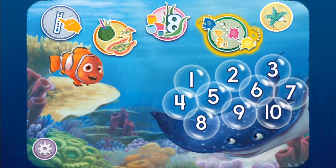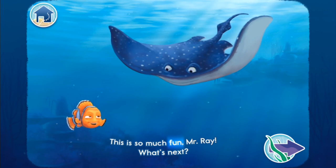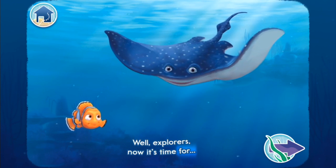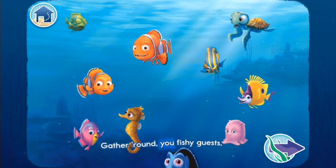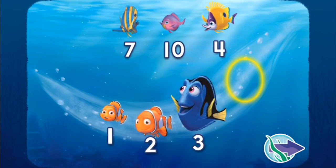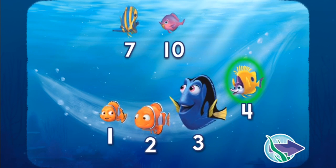Congratulations! You've unlocked another game — The Coral Conga! This is so much fun, Mr. Ray! What's next? Well, explorers, now it's time for the Coral Conga! You can't have a party without some dancing fun! Gather round, you fishy guests! There's fun for everyone! Let's get everyone lined up for the dance! Move a fish from the top to the empty circle in the Conga line below. Make sure it's the fish whose number comes next in the line.